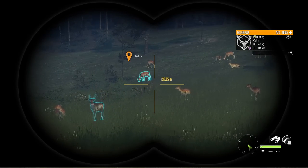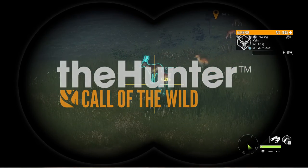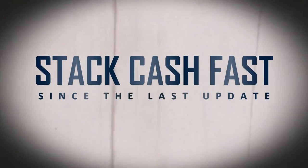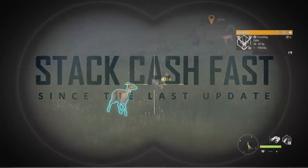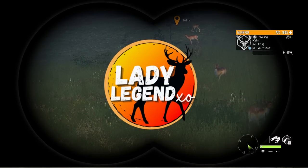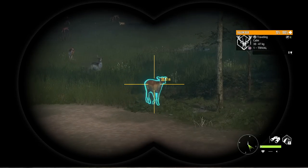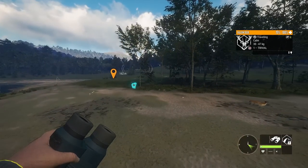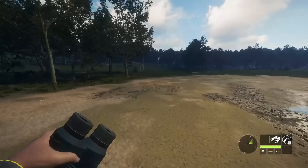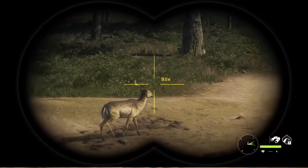Today we're out here in Tiawaroa and we're going to be figuring out some new ways to stack cash fast, despite the new increased spook radius that was introduced with the last update. That new spook radius when firing a weapon is approximately 270 to 300 meters, making grinding for cash that much harder. So today we're going to be doing some hunting here in New Zealand and try to figure out strategies to make some cash fast even after the last update.